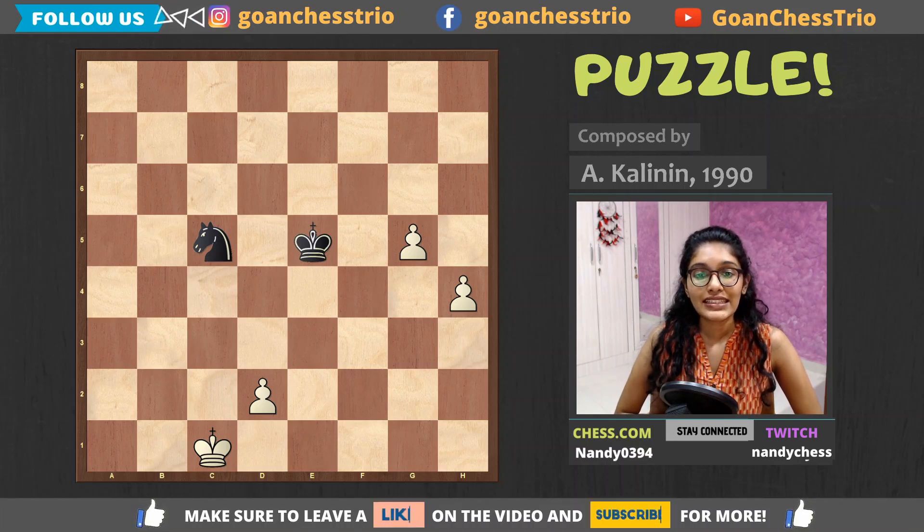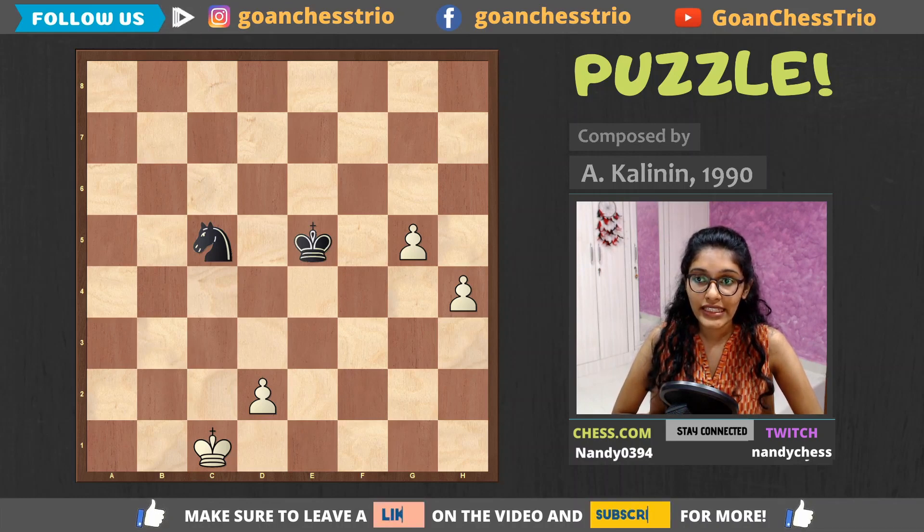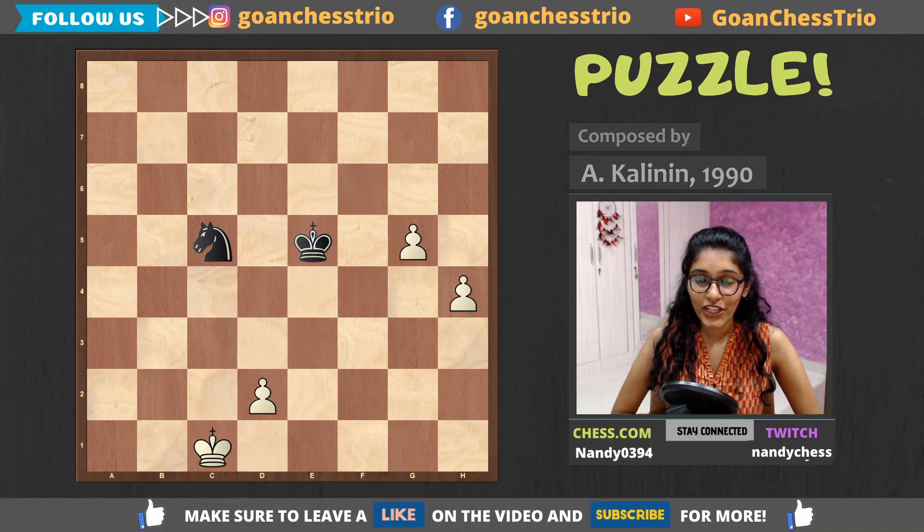Getting back to the puzzle — this is white to play and win the game. This position was composed in the year 1990 by a player named Kalinin A. Please pause the video, try to find the answer, and then resume to confirm your answer with me.